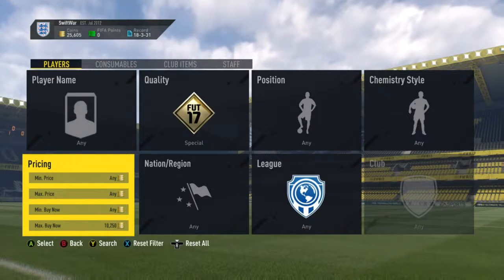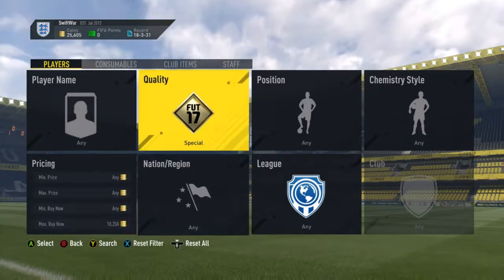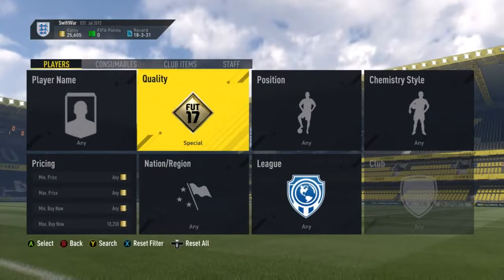Yo, what is up guys, Swift here today bringing you a FIFA 17 trading method. In this method, we're going to be trading with InForms — like the cheap ones — and we're going to be using the nationalities to single these ones out.